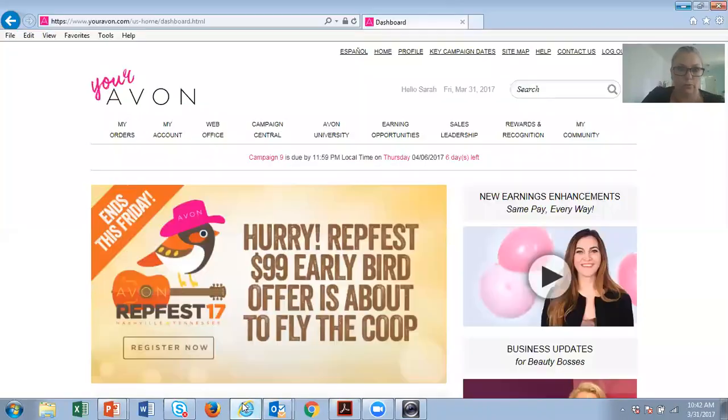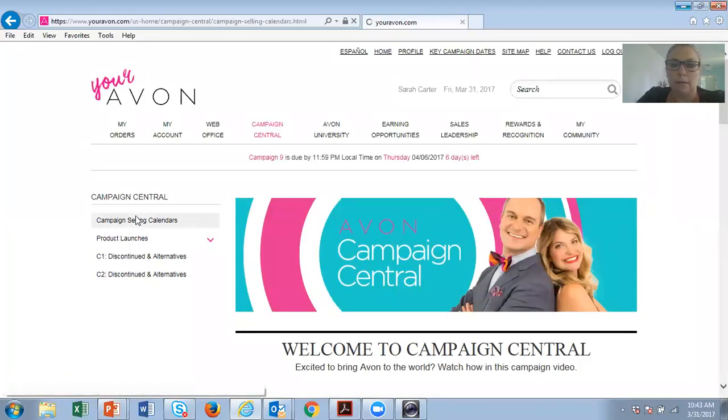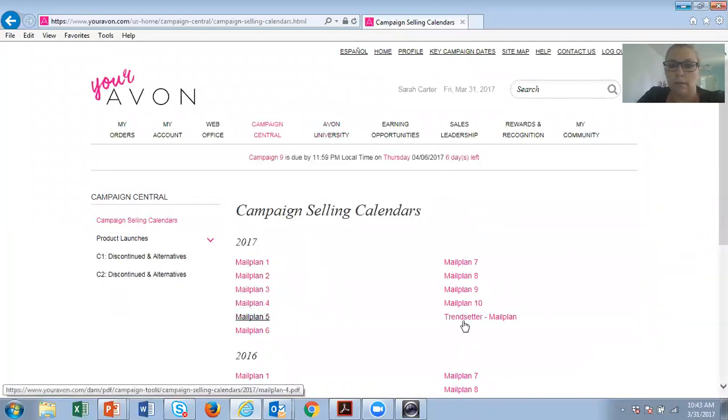In your avon.com, I'm going to show you a couple of places to find information as you get into leadership. It's really about playing around with avon.com, making sure you understand it, and asking questions from myself or your leader. We're going to go into Campaign Central, then Campaign Selling Calendars. It will show you every single campaign selling calendar for all the mail plans. When you know your representative's RPS number, you can print it out for them so they can see all their order dates. You can also find their RPS on the VIBE report.